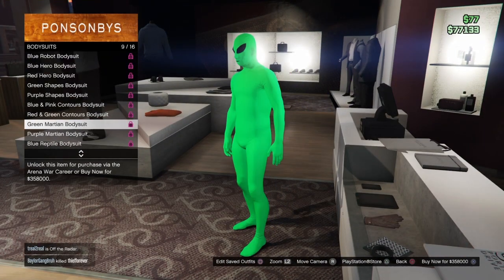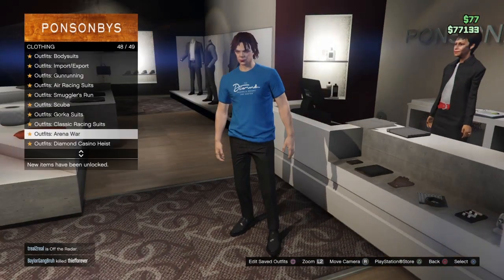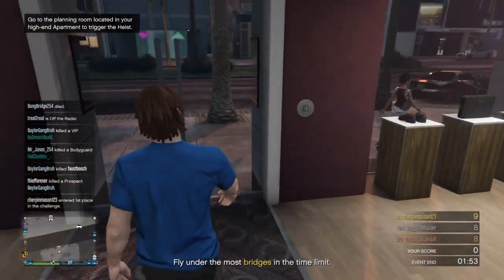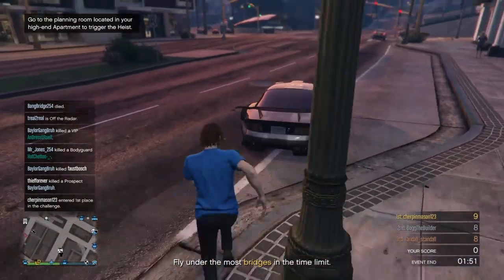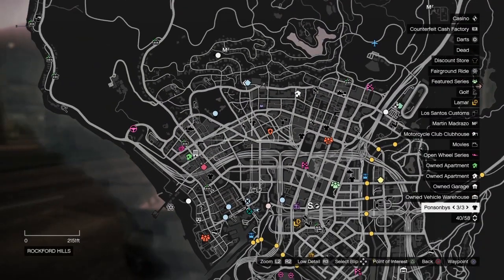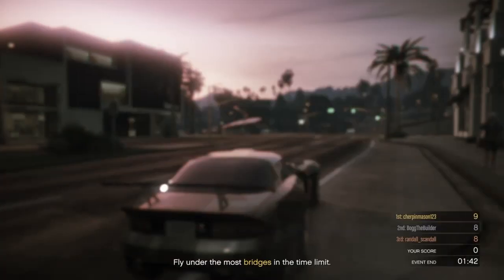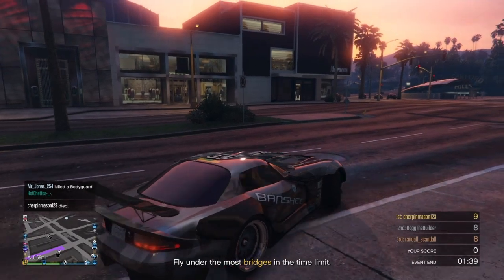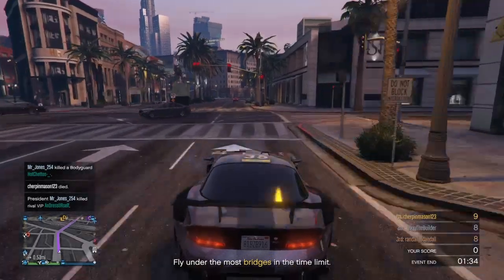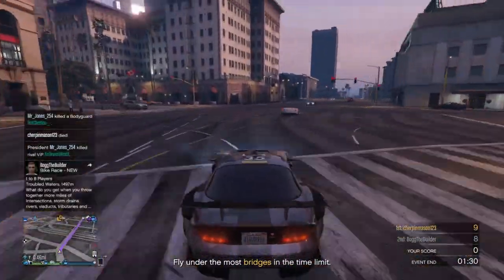All you have to do is go back and get out of the Ponsonbys shop. Then you want to head to your car and go to this car wash right here. It's a very simple glitch — very simple. You have to have enough money to do the car wash because, well, you have to do the car wash.